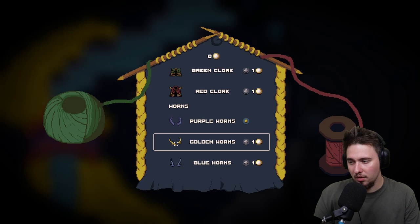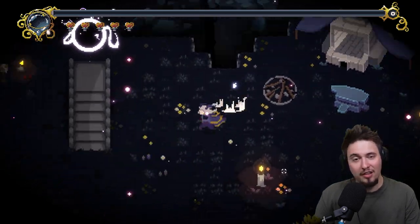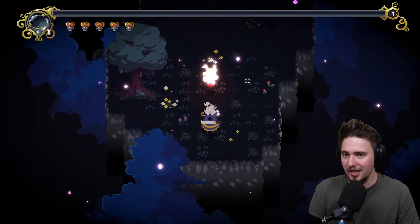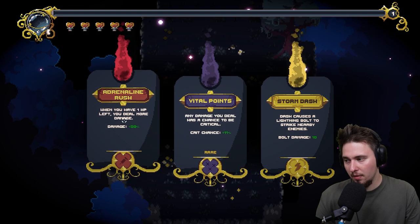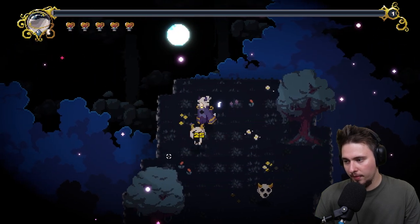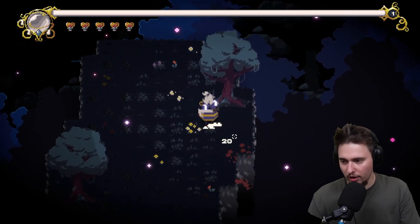She looks identical - there's a shop here. Green cloak - are they really selling cosmetics? That's interesting. Maybe that will be part of the game monetization, or something you get inside the game for different skins. Next boon options: storm dash calls lightning bolt, any damage has a chance to be critical, or when you have one HP left you deal more damage. I'll go with storm dash since we actively use the dash.